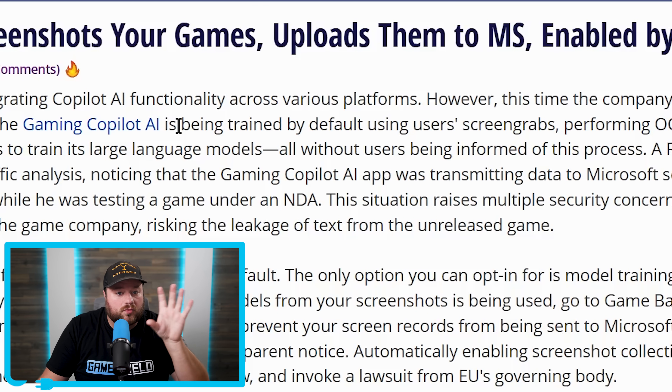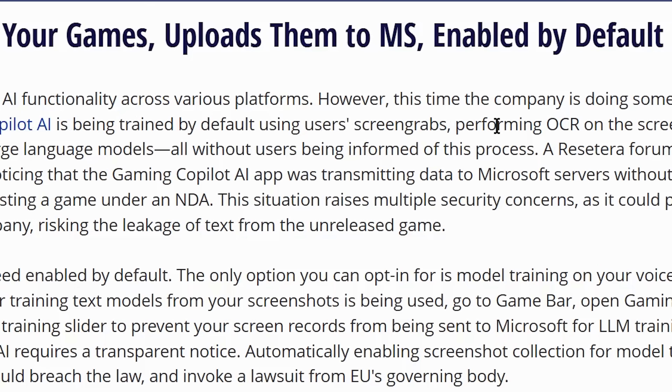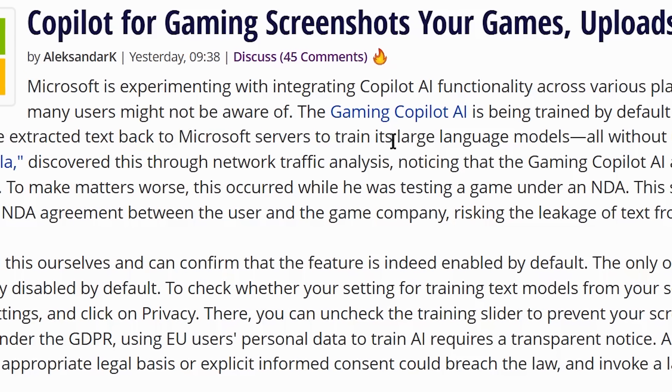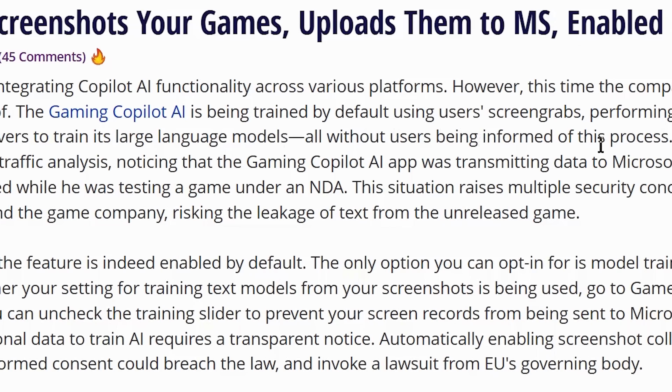This is the initial reporting: the Gaming Copilot AI is being trained by default using users' screen grabs, performing OCR on the screenshots, and sending the extracted text back to Microsoft servers to train its large language models — without users being informed of this process.